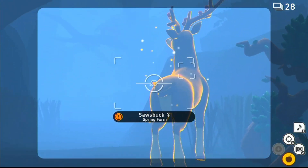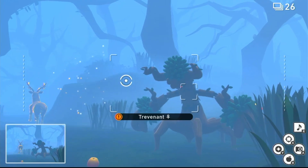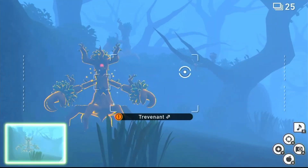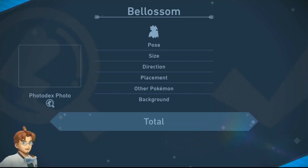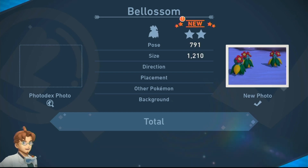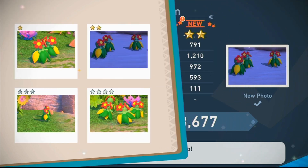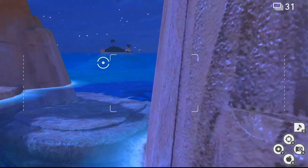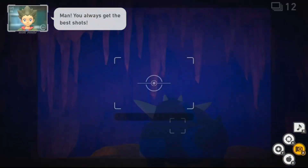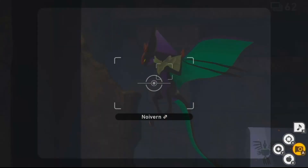Just like in the first game there's a turbo device, which is super nice if you're in an area you're not interested in or just want to get through the level faster — you don't get it until pretty late in the game, unfortunately. There's also an item called the Illumina orb which can cause certain Pokemon to glow — they took out the pester balls from the first one, maybe they thought that was too harsh. You also eventually unlock something called burst mode, which is pretty cool — it allows you to take up to six photos with just one push of a button. It's really helpful if you're trying to photograph a flying Pokemon coming at you fast, so you can make sure you get a good one rather than just catching the tail end of it.